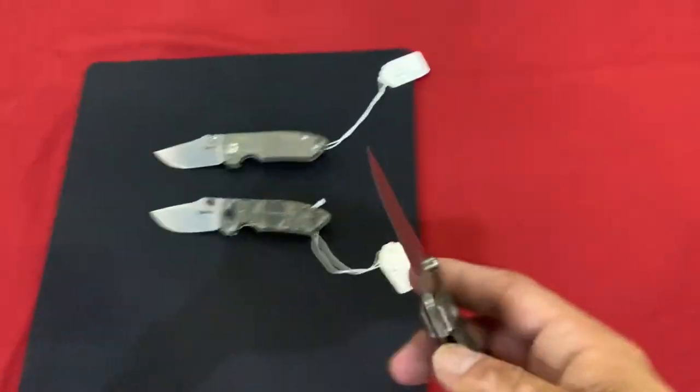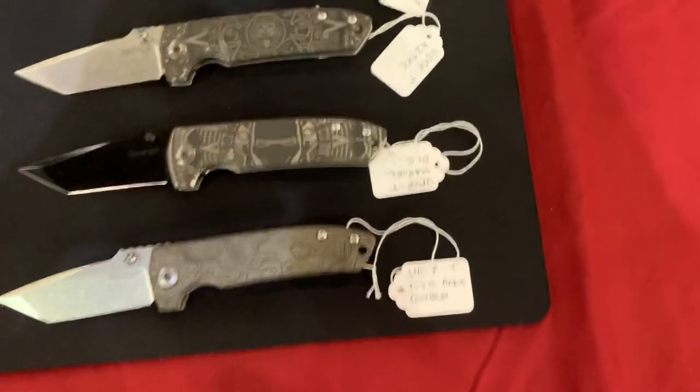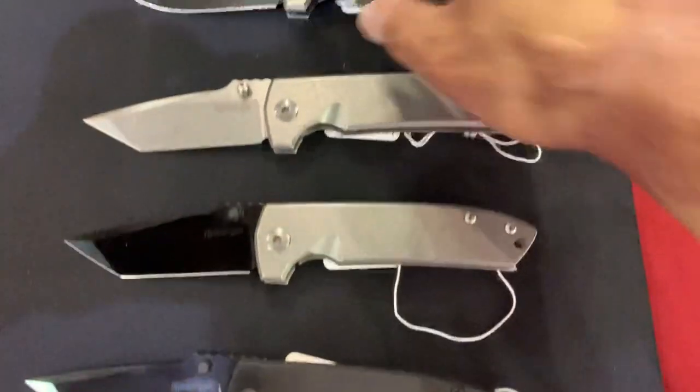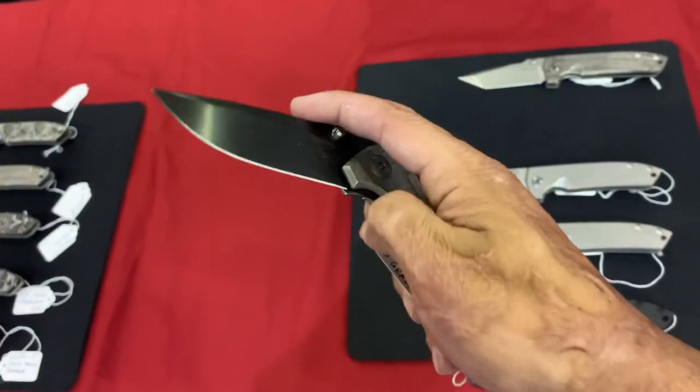XHP steel. This whole table — these are the Tanto VECPs. Look at that, man, that is so cool. There's one drop point left, they said — yeah, one drop point left. Definitely missed mine.